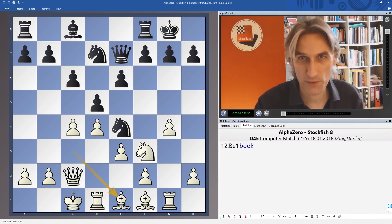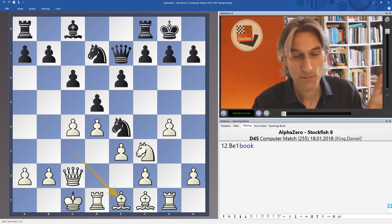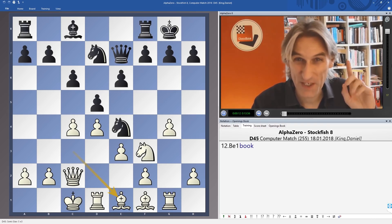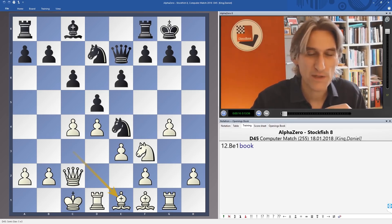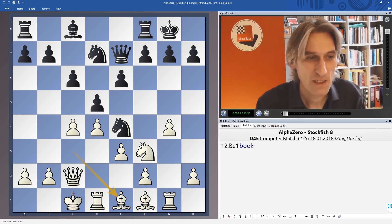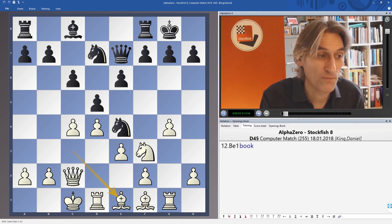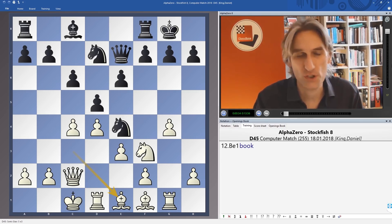This is the second game played between AlphaZero and Stockfish that started from this position. You might well have seen the first one in the video if you want to click on the link up there. In the first game Stockfish was white, and to test the machines the colours were reversed, so now AlphaZero is white playing from this position. This position is taken from the Computer Chess Engine World Championships, one of the set starting positions.